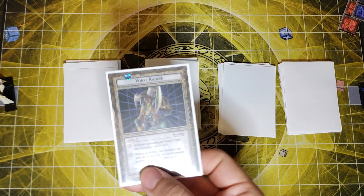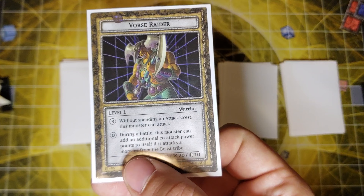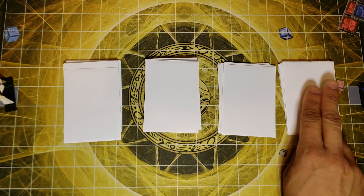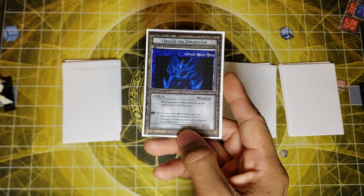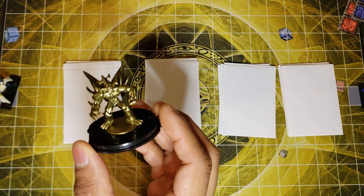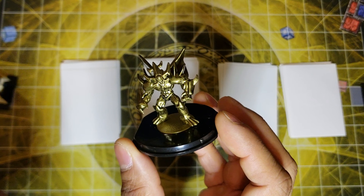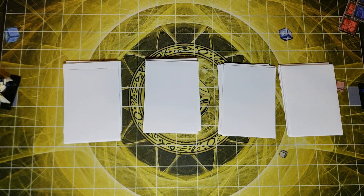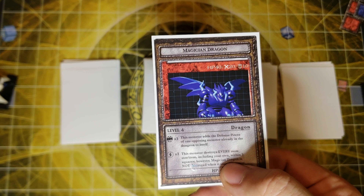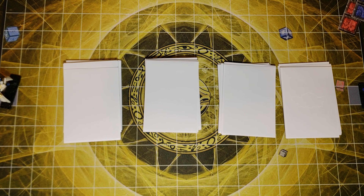I'll take my level one as well — I got Forse Raider, a pretty well-known card even in the actual card game. Let's see my level four pull — you always have the heart of the cards! I definitely have to show you guys this — it's Obelisk, it's gold, how much more amazing can you get? For my level four I have Magician Dragon — he has a great ability, can't wait to play with him.